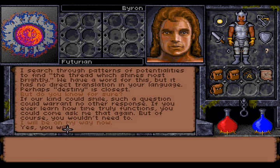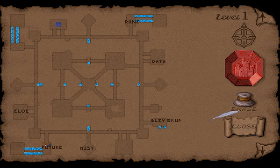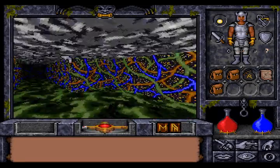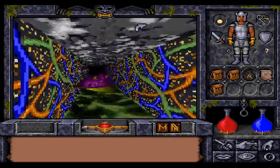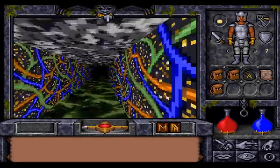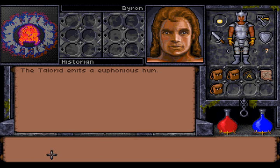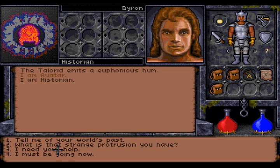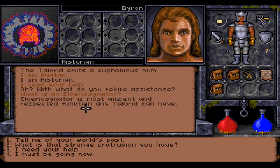So he doesn't help us. Maybe the historian can help us — that's the guy in the next room, around the corner. I need your help. He says no. Okay.